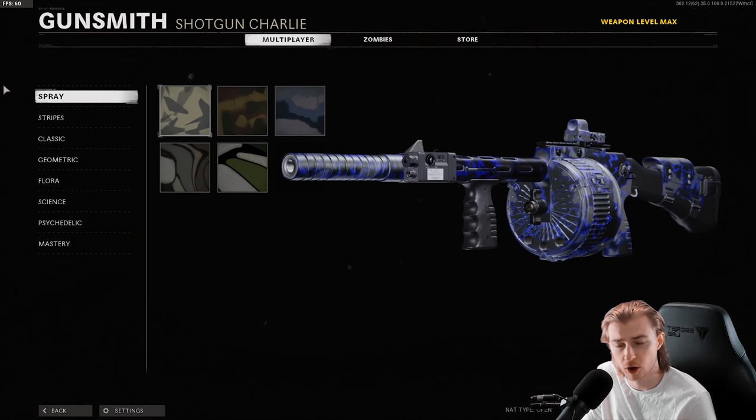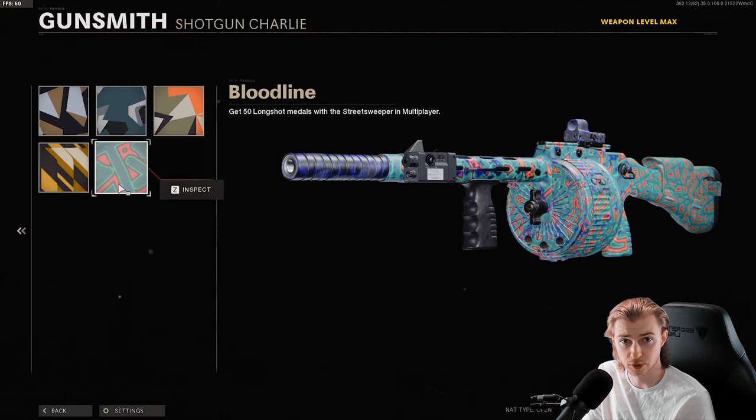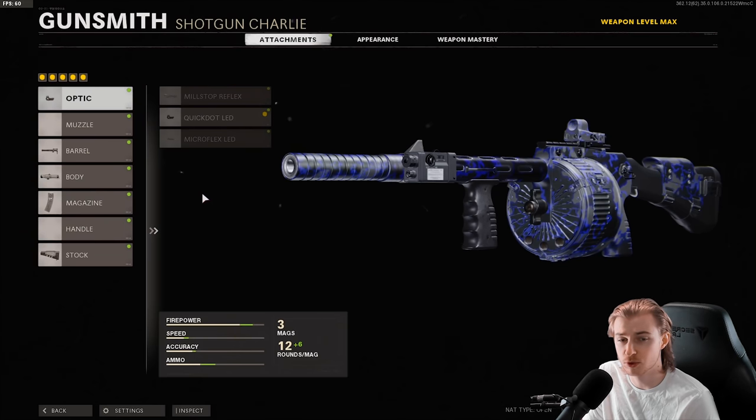Really quick, this is my camo progress on the Street Sweeper so far: spray is done, stripes we're almost there, classic we're a few away, geometrics done, floral is almost there. For science and psychedelics, done. And for my attachments, I haven't touched any of them — I've just been using the Surge Protector blueprint and it's been working really well.